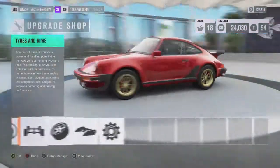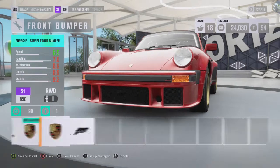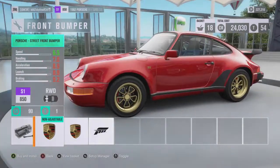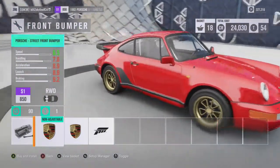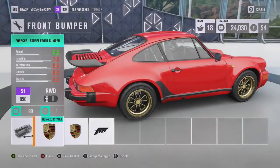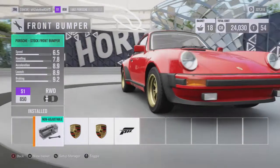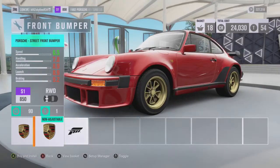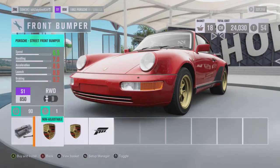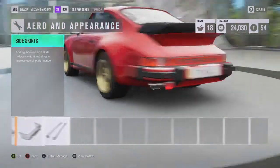Oh yeah, I forgot visual. This car has body kits — odd looking body kits. You can do a 964 conversion on it, which I'm not too keen about. I'm sure it does look a bit nicer, clearing up the plastic safety bumpers and stuff. I'm kinda tempted to go with that just because of how silly it is. It's not particularly rally car-like. I'm just gonna keep it stock.